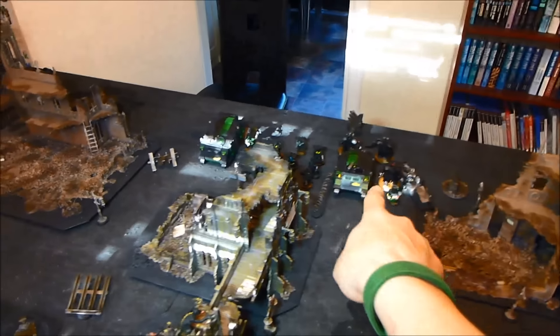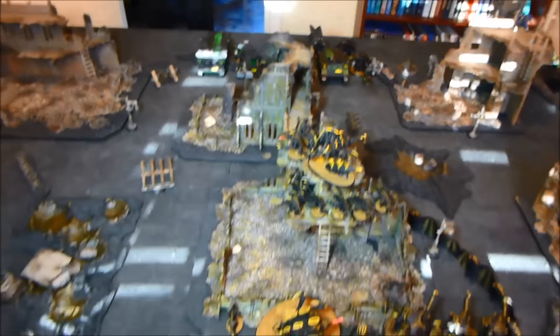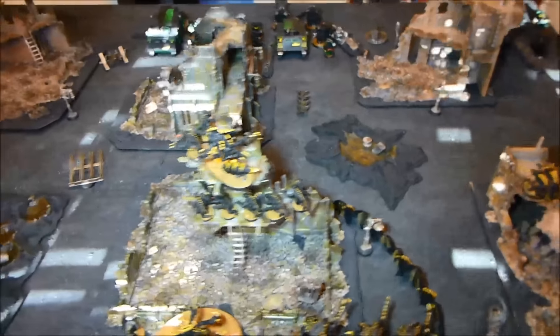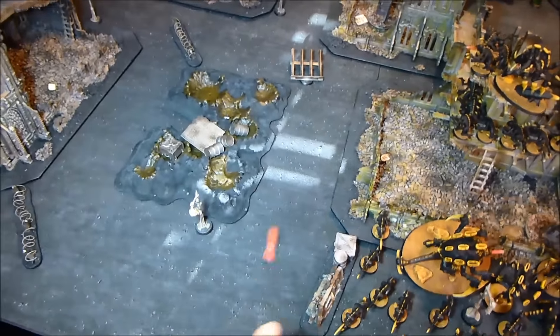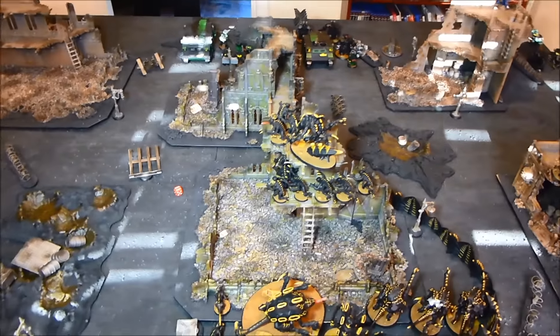We have the Bike Squad and Devastators, the Centurions, Tacticals, Assault Marines, more Tacticals, Thunderfire Cannon, and a Speeder. I'm currently going second so I'm going to roll to try to get first turn. The Space Marines have got their Drop Pod coming in automatically. I rolled a six — yes, first turn secured.